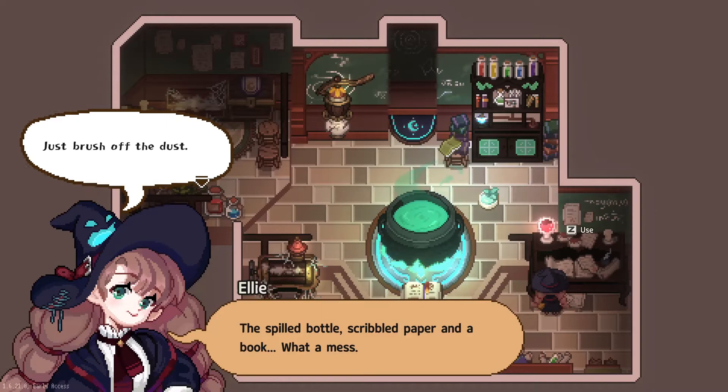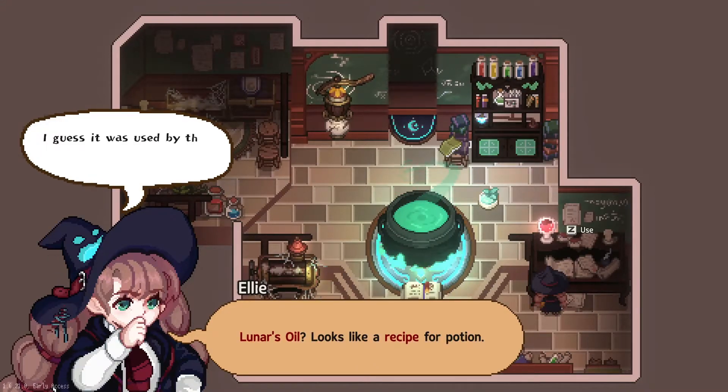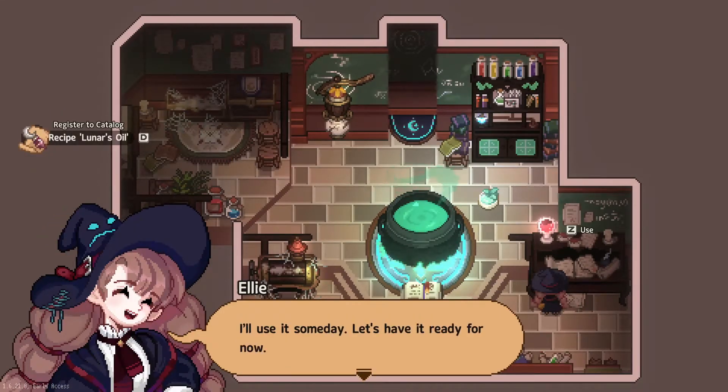Just brush off the dust. Just brushing off the dust might take a lifetime. What's this? Lunar's Oil — it looks like a recipe for a potion. I guess it was used by the witch who was here. It reads: a potion with the power of the moon. The ingredients are a moonflower and phoenix feather. Only very expensive materials are used. I'll use it someday — let's have it ready for now.